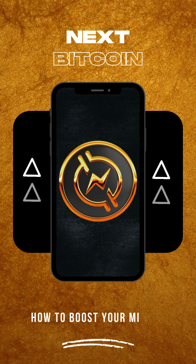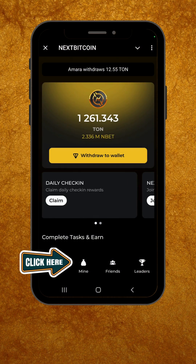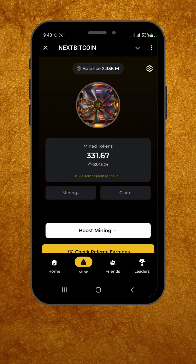Welcome to this quick tutorial on how to boost your mining speed. First, go to the Mine option in the app. Next, click on Boost Mining.